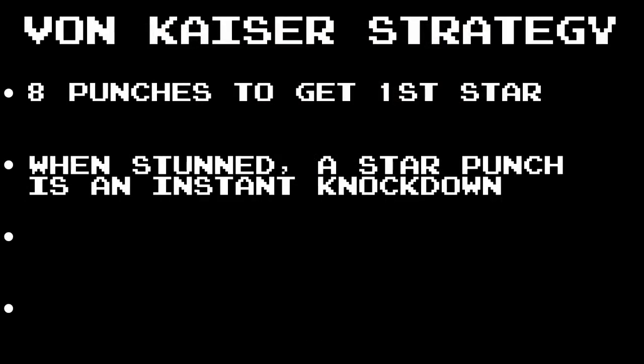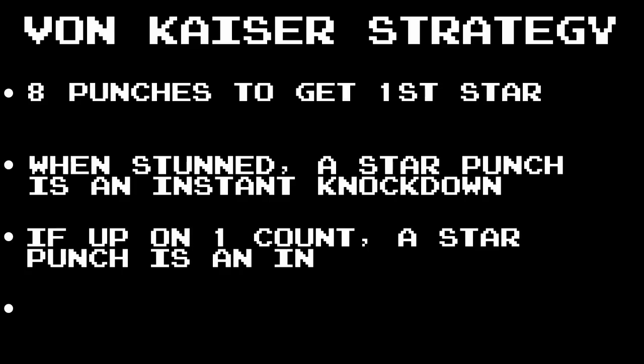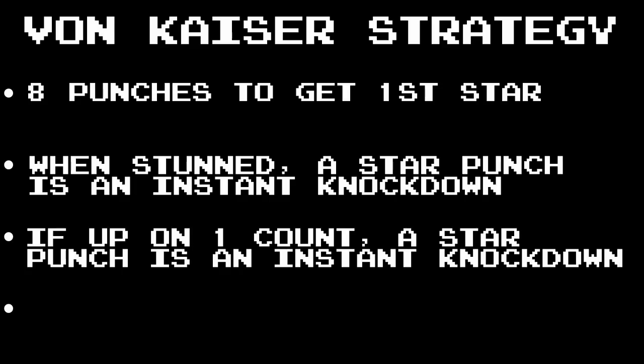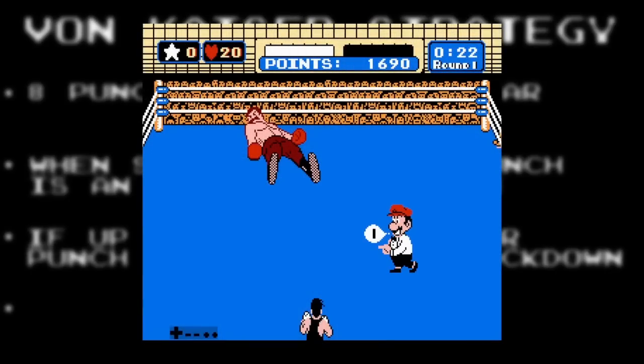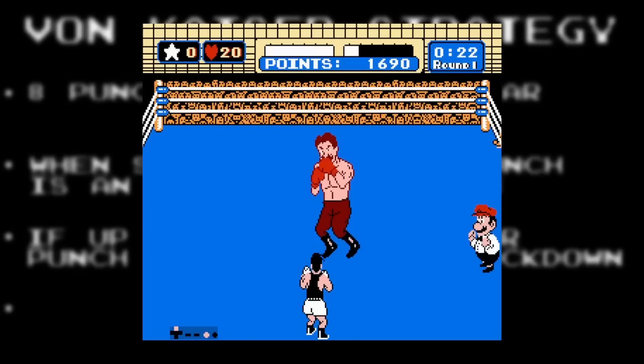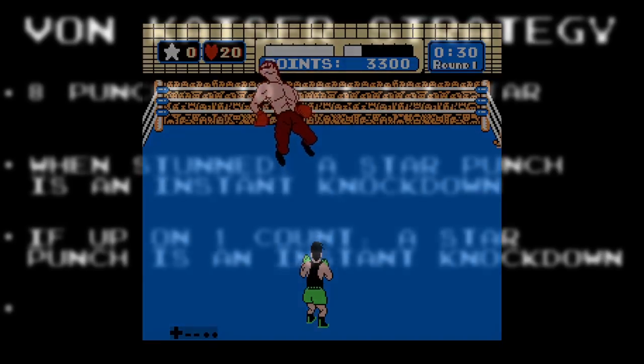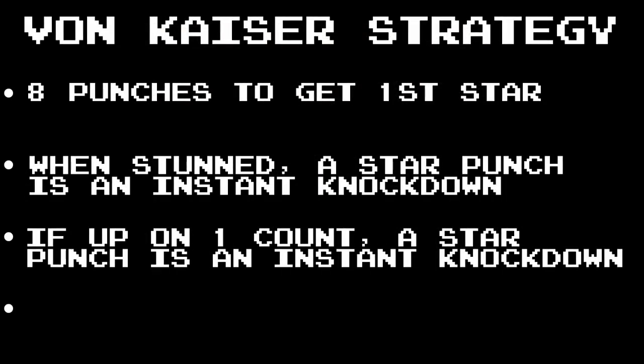The third bit of information was that any time a boxer got up on a 1 count, a landed star punch would immediately knock them down. As long as Mac was at full health, Kaiser would get up on a 1 count. Phase 2 was then focused on getting a star and landing the star punch as soon as possible. This was done by buffering a face punch, then dodging an uppercut and landing an unstunned star punch.